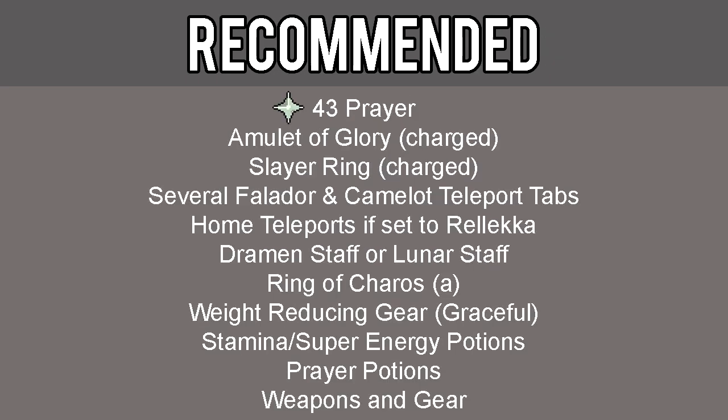Although not required, it is highly recommended that you also have 43 Prayer, an amulet of glory, slayer ring, several Falador and Camelot teleport tabs, home teleports if your house is set for Rellekka, Dramen staff or Lunar staff, ring of charos activated, weight reducing gear, stamina and super energy potions, prayer potions, and weapon and fighting gear of your choice.